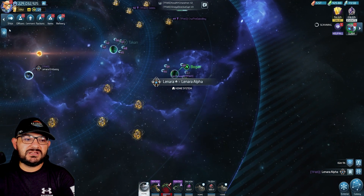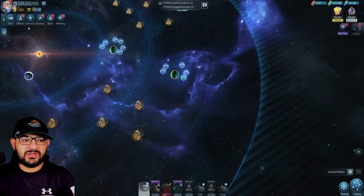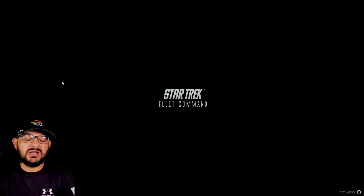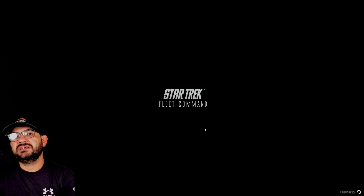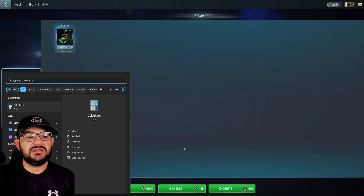Let's get into the video. Let's actually look at the cost of the Sanctus. Let's go to the factory store and take a look. So Romulan — right here, you see I have 352 blueprints. It costs 30k each one.